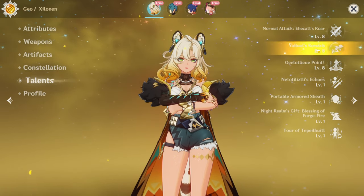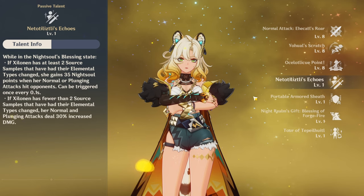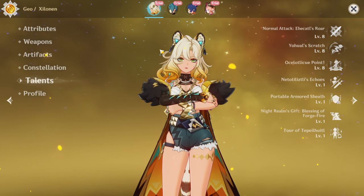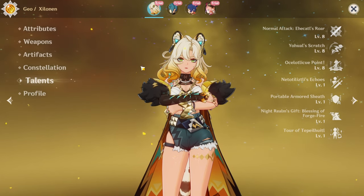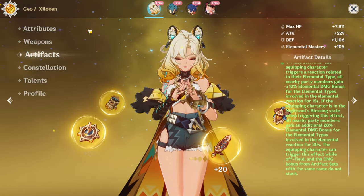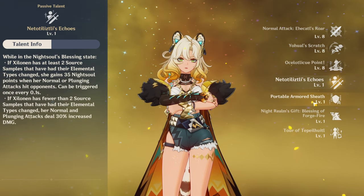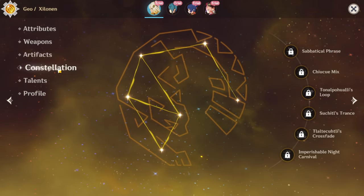Overall she's great — res shred, defense, and heals. You can make her main DPS or sub-DPS if you want. I'd say she's equal to Kazuha, because like Kazuha, she increases elemental damage via swirl and decreases elemental resistance. Her artifact set increases elemental type damage, she gets elemental res shred on elemental skill, and she can heal for added support.